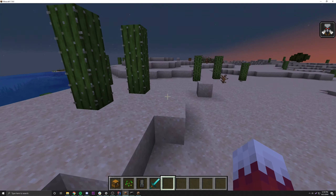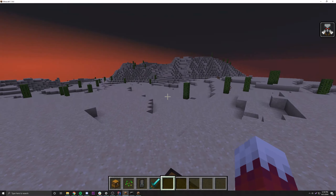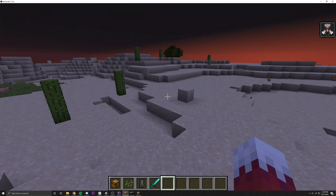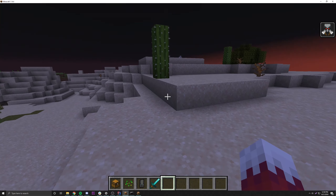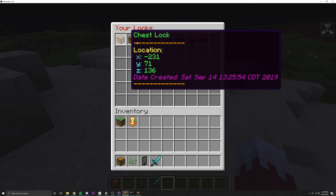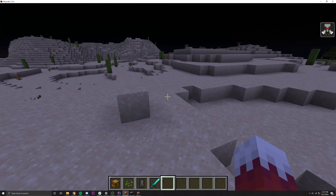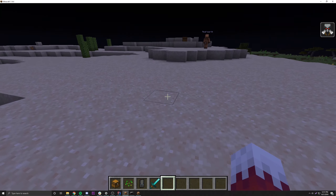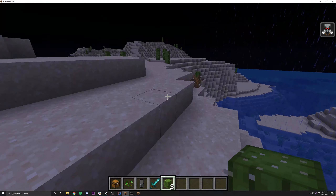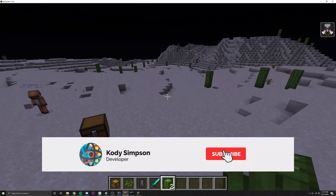That's all for this episode. We added a list menu, a break-chest protection mechanism so players' locked chests can't be broken by others, and a lock-check so a chest can't be locked twice. In the next episode we'll add the manager system so when a player clicks on one of the locks in the list GUI, it opens a manager view where they can delete the lock, add players to access it, and more. Leave suggestions in the comments or Discord.